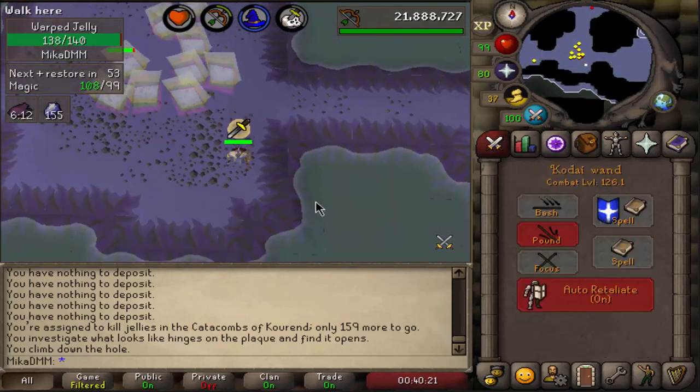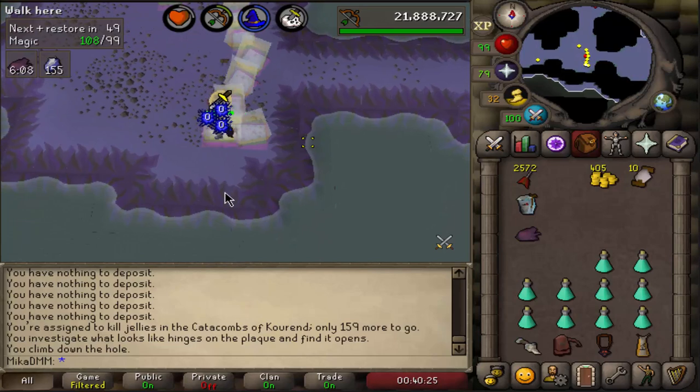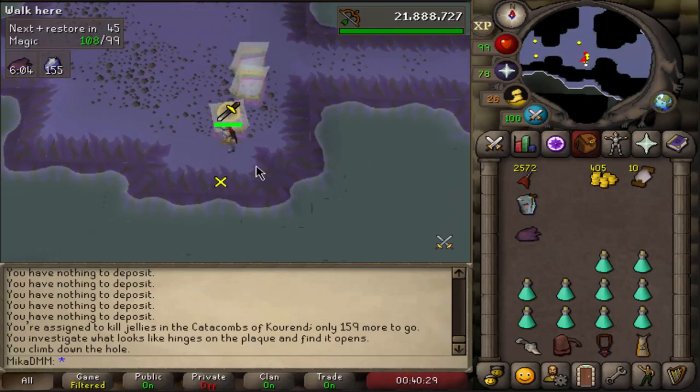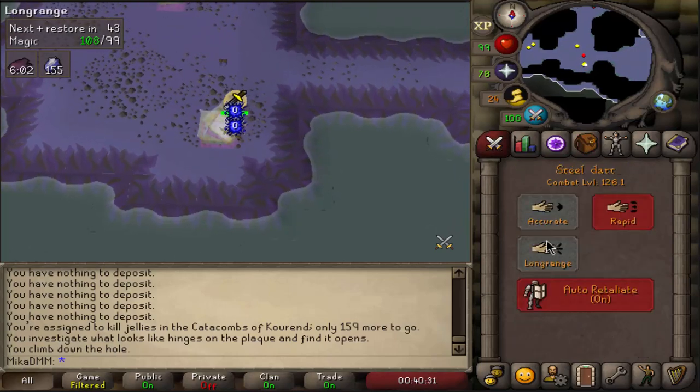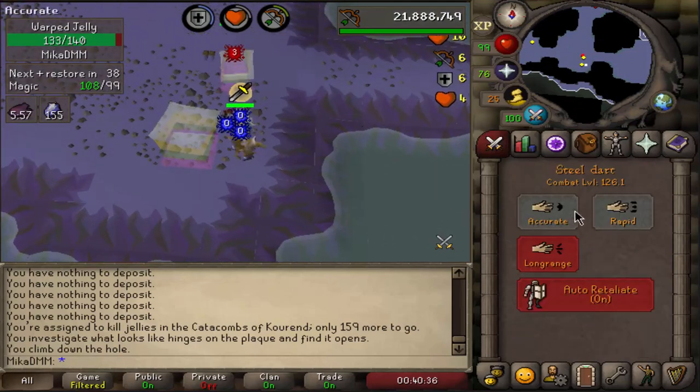Don't need these mithril boots. The drops — they sometimes drop some rune stuff, but outside of that, this is mostly what you're gonna be doing. Run energy should not become an issue I think, but if it does, you can always run a little bit to the right and go to the bank and grab a stamina potion or whatever.